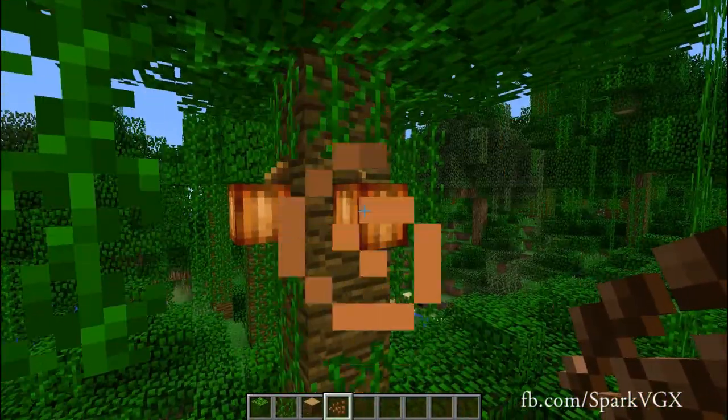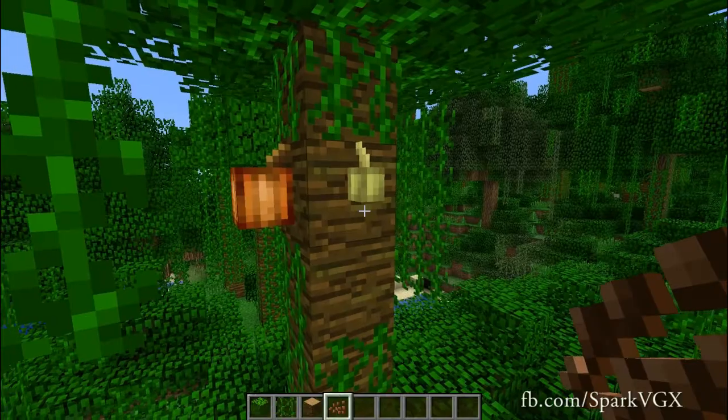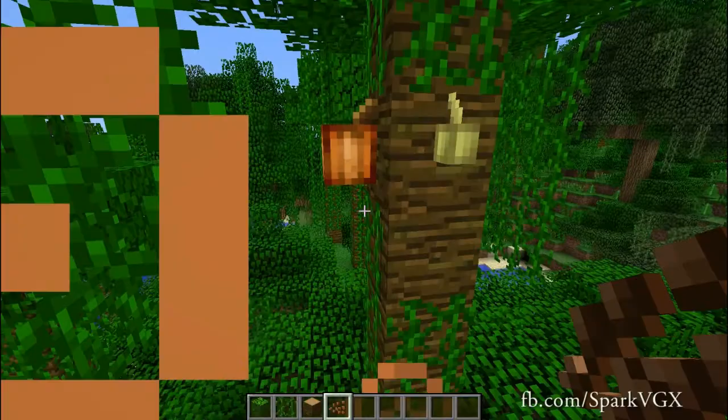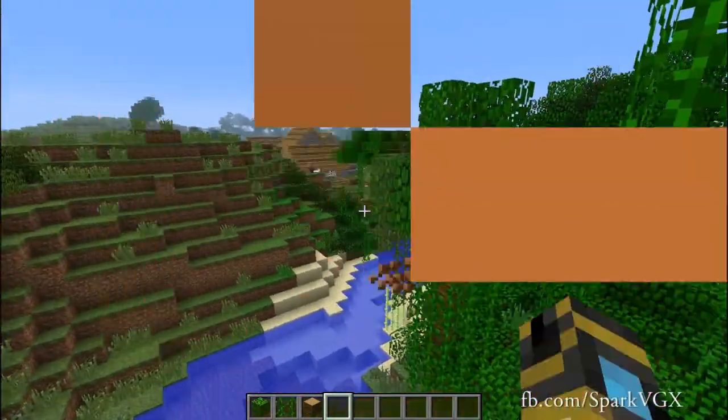I can middle click this guy — this is actually cocoa beans. You can grow them on a normal jungle tree; I think it has to be jungle tree wood. I'm not quite sure, or it maybe has to be in the jungle biome. Either way, these lovely things grow and that is wonderful.